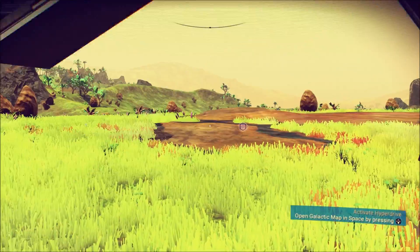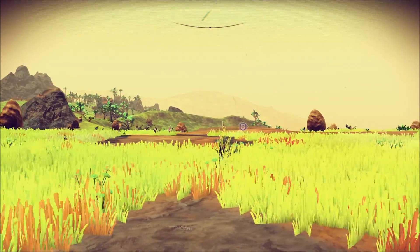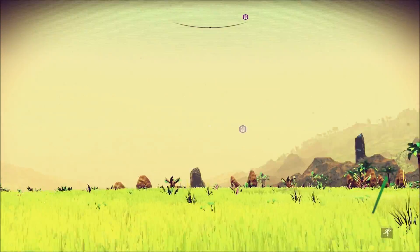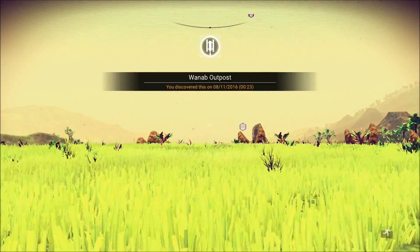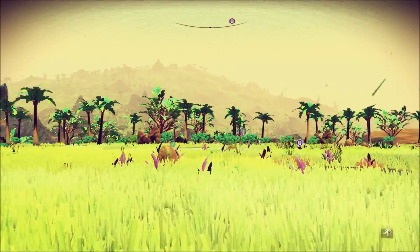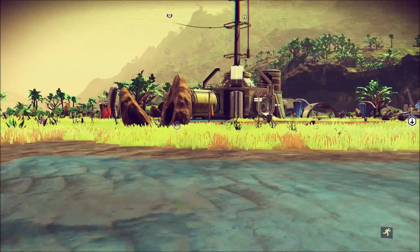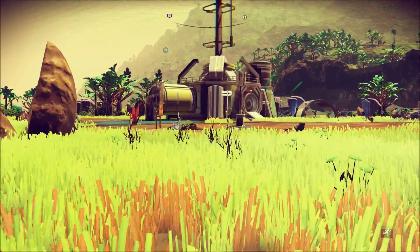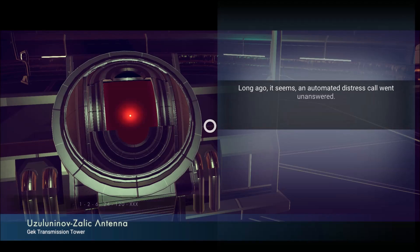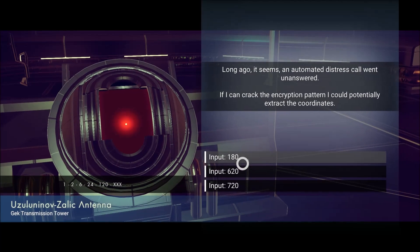I guess I waited too long. Maybe that's something that happens if you wait too long — they just disappear. Yeah, like there's Iridium over there, that's like Nickel. This planet is rich in resources. There you go to my ship — I need to go in this other building first. It's very rare that there's two buildings on one.